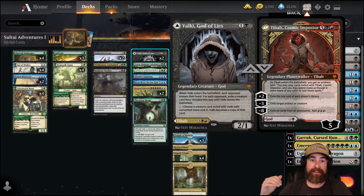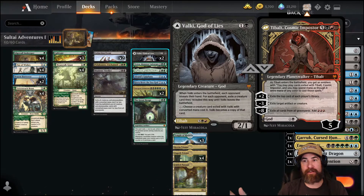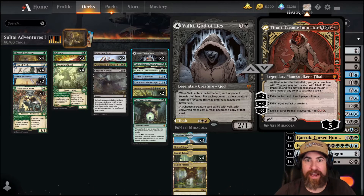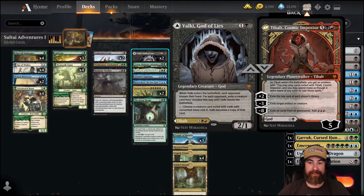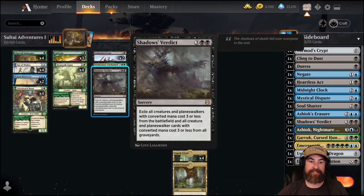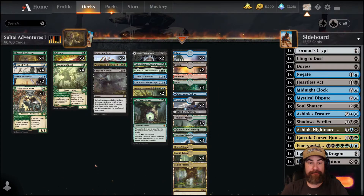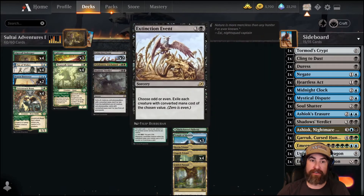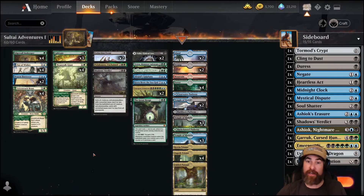If you have Valki in your hand against a rush deck, you're throwing this as Valki God of Lies - not as Tybalt Cosmic Impostor. You get to see their hand and rip one of their most important cards, probably like a Bone Crusher Giant against Mono Red or a Luminarch Aspirant against White. Then you transform and make sure you don't let them do what they want to do. And of course, if you can, Extinction Event and Shadow's Verdict as soon as you can against those kind of decks - super strong against low-end decks. Then on turn three, Cultivate; if you have Shadow's Verdict in hand, go ahead and board wipe them on turn four.